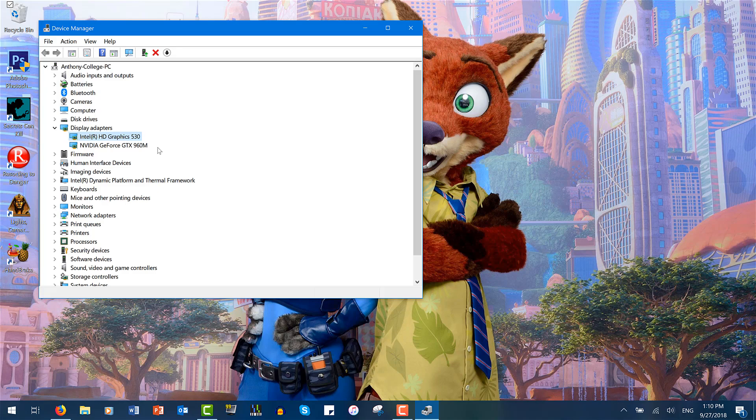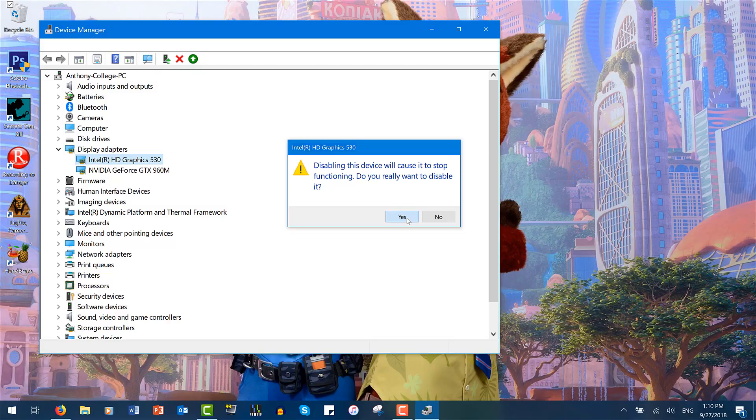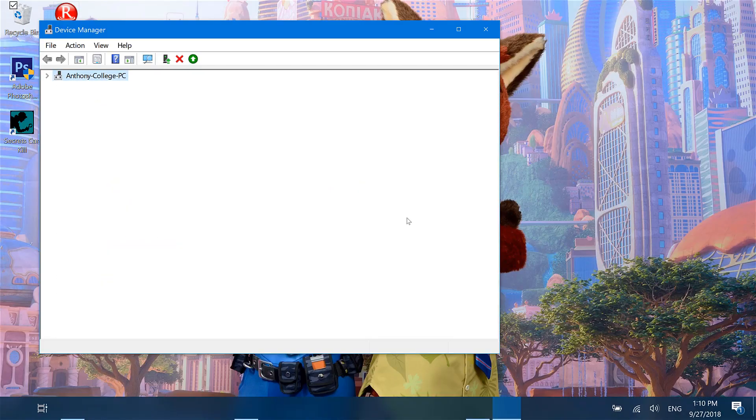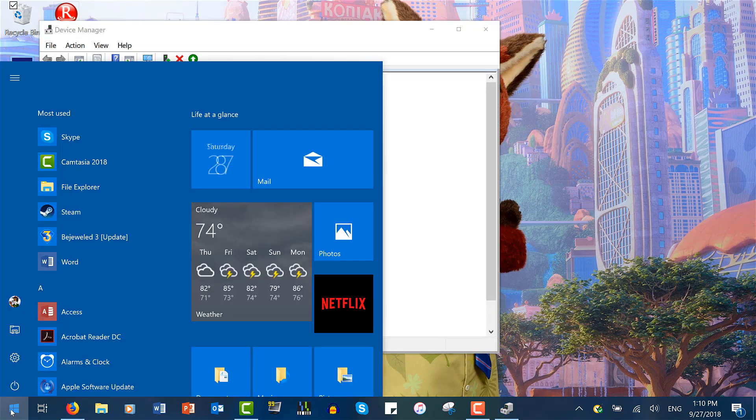What you want to do is get the game to run on the NVIDIA or the extra powerful graphics card. To do that, we're going to disable the Intel drivers — say yes to the dialog box. And now that that's been done, go ahead and launch Bejeweled.